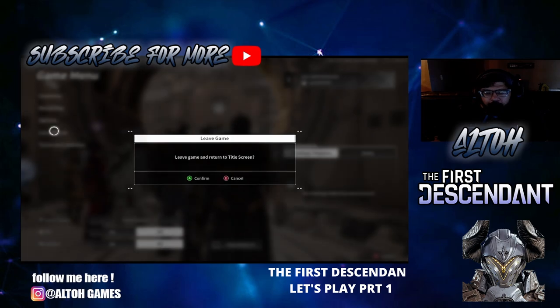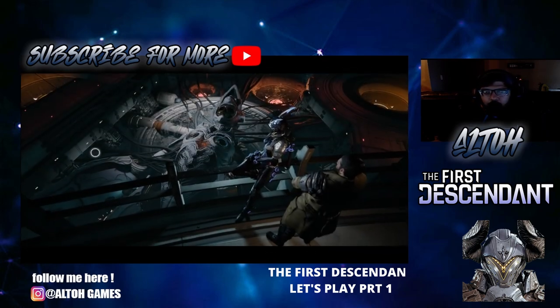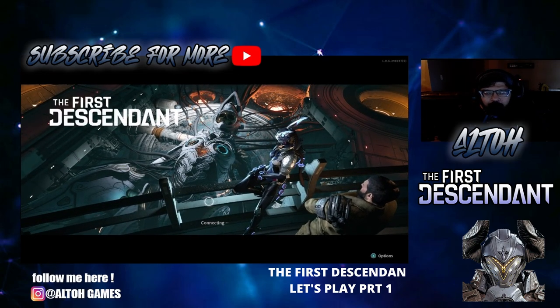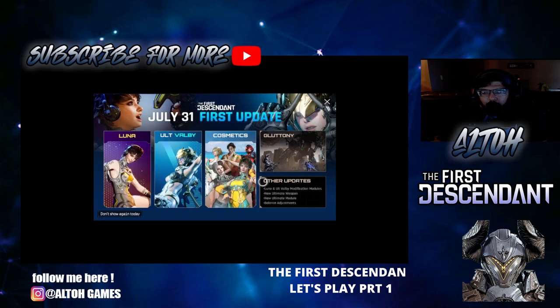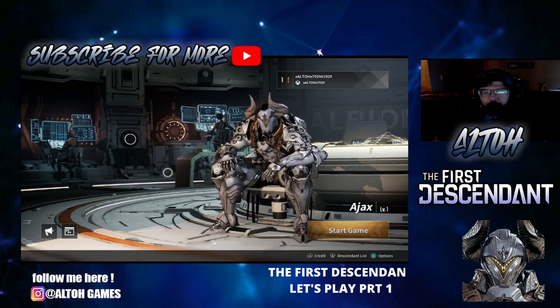Leave the game and return to title screen - confirm. There we go. Alright, let's see if we can go back to it with a save function. Can we go back? Press A to start - do we have a save file? Oh, there we go. Yeah, let's not click on that. So we can continue on with Ajax and continue back the story from where we last played. Alright, sick.